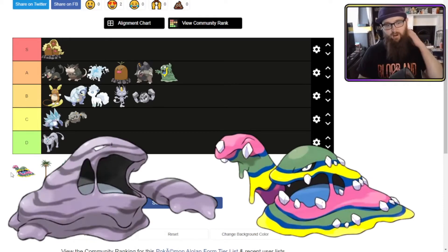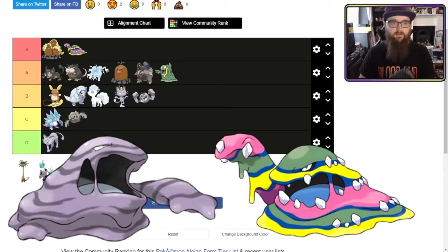Alolan Muk — other than the weird calcified chunks of teeth or whatever he's got going on — the color scheme screams gay pride, and we absolutely love that. We're big fans of that here at Just Entertainment. Alolan Muk is definitely an improvement on the original Muk, which isn't difficult because Muk was just browny-purply sludge. I'm going to throw Muk into S tier.